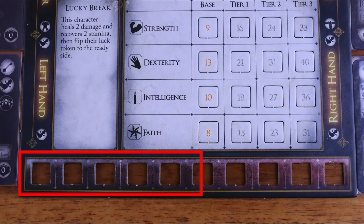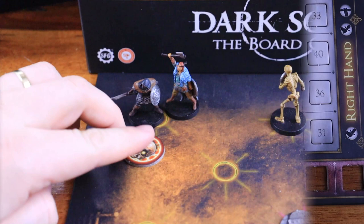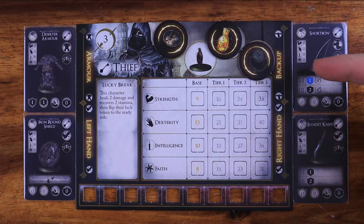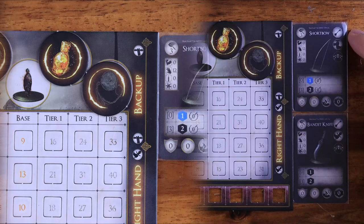It's time for the first player's activation. When a character starts their activation, they recover three stamina — remove three stamina tokens from the dashboard if present. Then they gain the aggro token: if the active player character is not the one with the aggro token, move the aggro token to that character. Now the player can swap items between their backup slot and hand slots. The backup slot can hold up to two cards of any type.